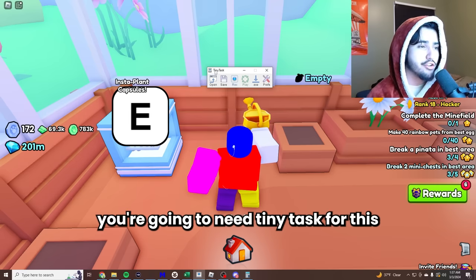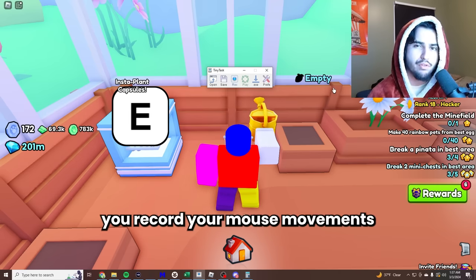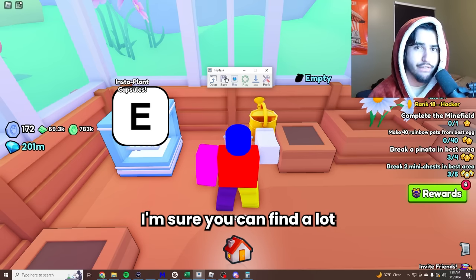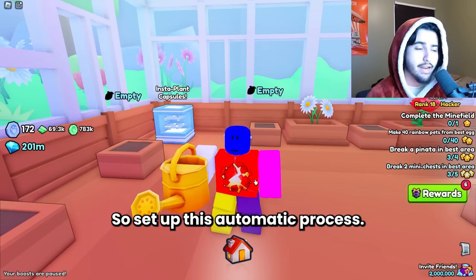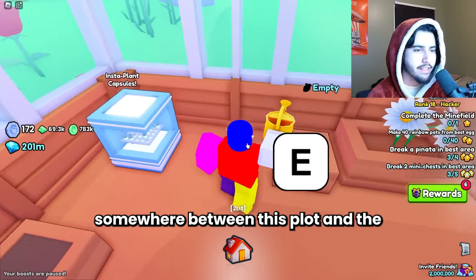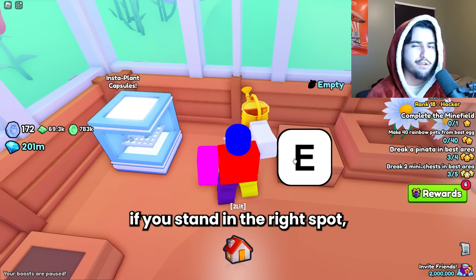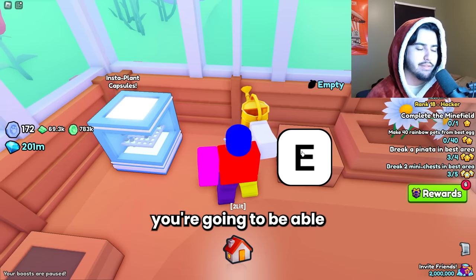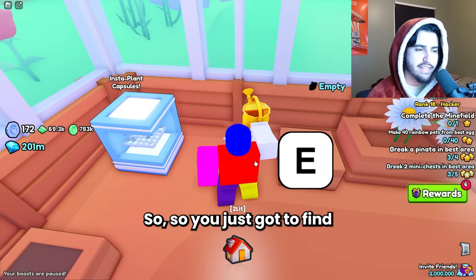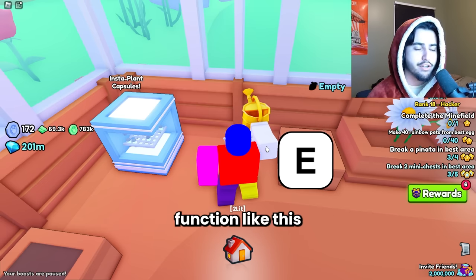To AFK it you're going to need Tiny Task or some other setup that lets you record your mouse and key movements. To set up this automatic process, you're going to have to find a careful spot somewhere between the plot and the insta plant capsules — I usually stand right here. If you stand in the right spot you're going to be able to press E to use both of these but only in the right moments, so you just have to find that spot.